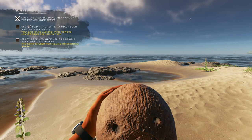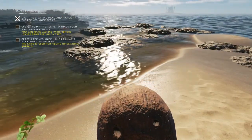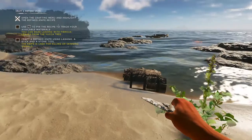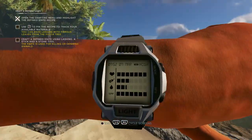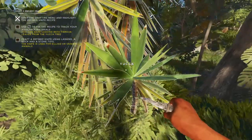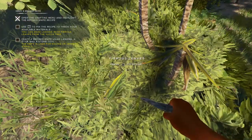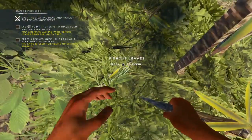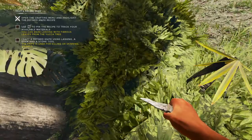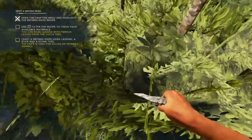I eventually built a water still that you can really rely on to get all your drinking needs taken care of. I took a drink and it raised my level very slightly. Unless I'm going to build a water still here — which is pretty resource heavy — I probably just need to leave. I can come back and get all this great stuff later, once I have a sustainable source of water.